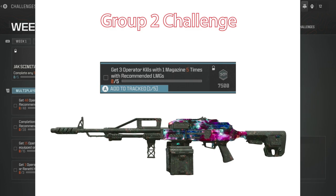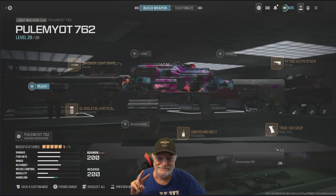Let's look at Group 2 — there's not even an S on it because you've already gotten six of them completed. Get three operator kills with one magazine five times with a recommended LMG. I used the Puel Miatt 762 — I hope I said it right; let me know if you know how to say it. I got four out of five of those done in the first game after completing the other six, so you'll probably do better than me. Here's the configuration.